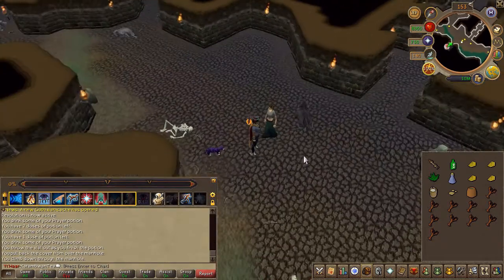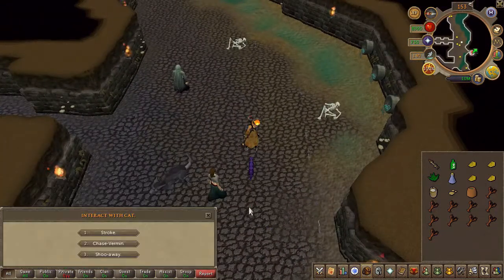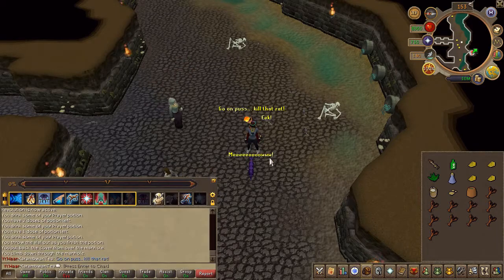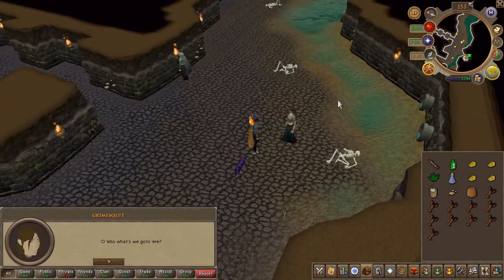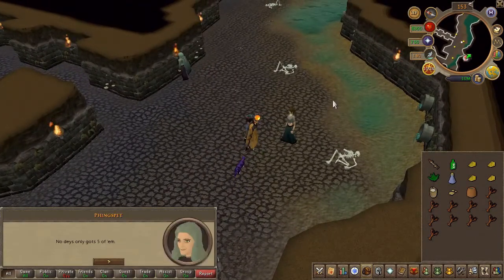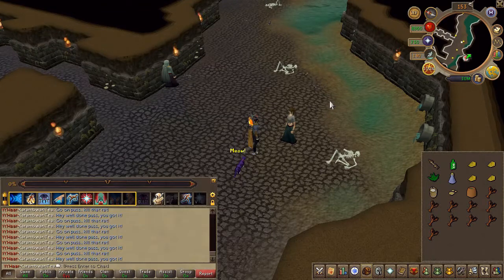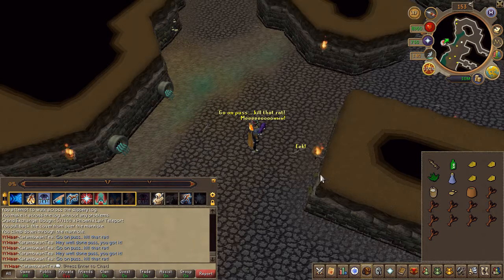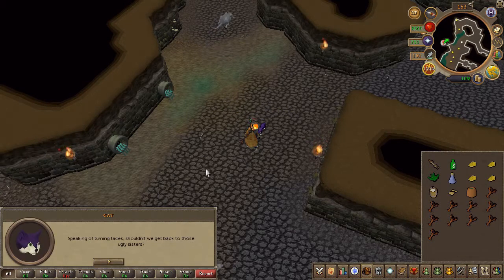You will now have to catch eight rats with your cat. Go ahead and right-click and chase vermin. If you're not sure how much you've caught, you can go ahead and speak to them to check. Once you've caught all eight, you will get a prompt.